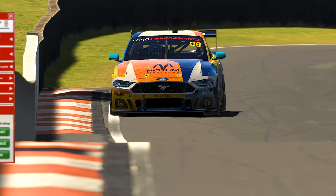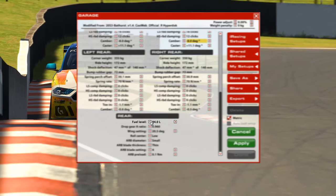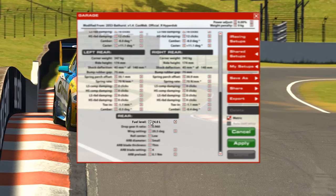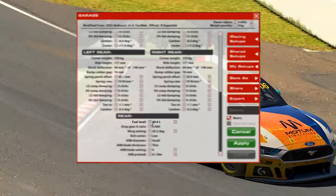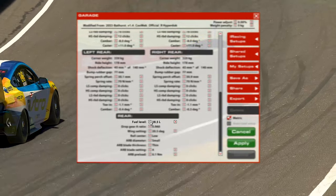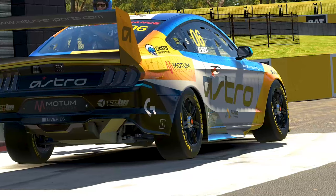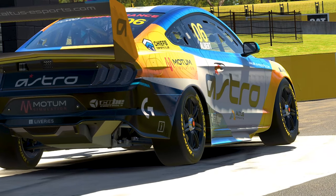If you find yourself in a car that has a whole bunch of setup options in the garage, sometimes it's easy to get super frustrated at how slow the scrolling can be, especially if you're in a car with a large fuel tank and are now preparing to do a qualifying run. The good news is merely holding Shift will allow you to scroll through much faster and arrive at your fuel load or damper setting destination much faster. Time saving is always worthwhile, even if it's not on the track itself.